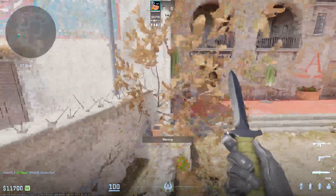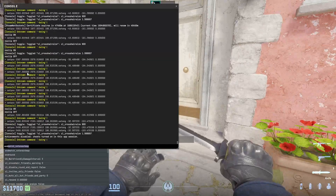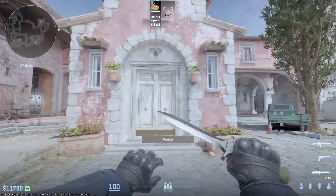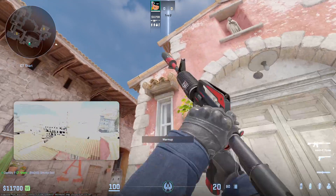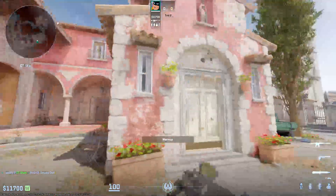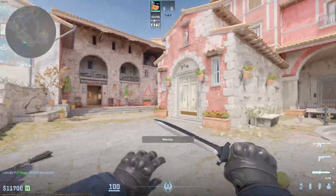Those are the five spawns that you can get. There are some spawns like here — if I type end round — this isn't a spawn, but this is spawn 6. Getting used to what the spawns look like is harder than the lineups. You just have to give it some goes.